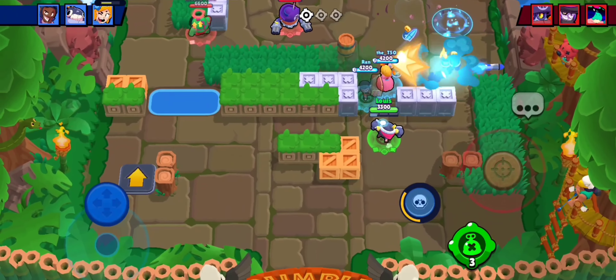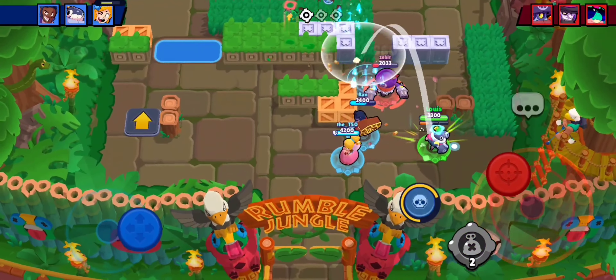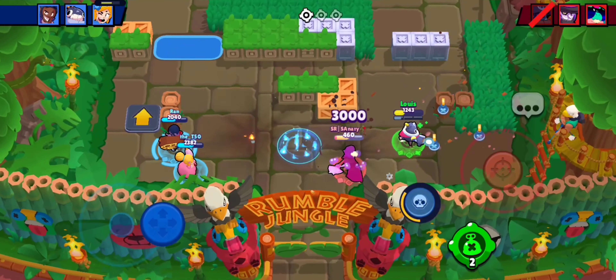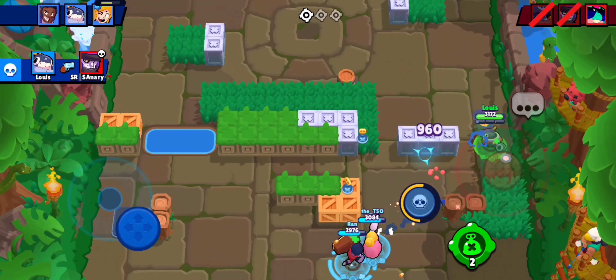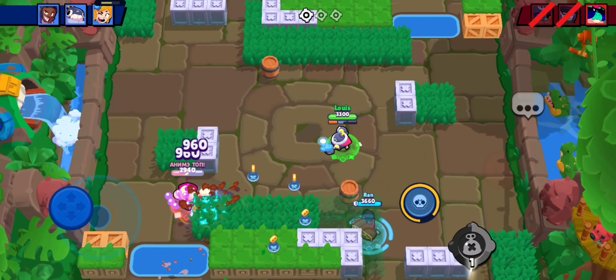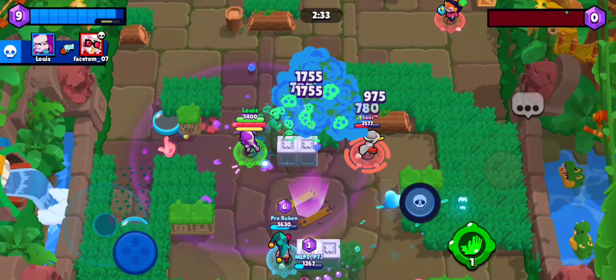On the third map, the best brawlers are Brock, Dick, Jean, Piper, Belle, and Crow, because Crow just has very long range. These are very good brawlers — not tank brawlers, only long range. Nani can be a good pick as well.